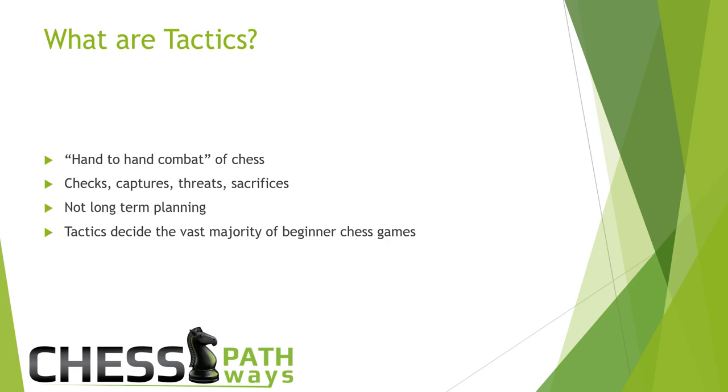Tactics don't really go away as you get higher up in the chess ranks, but they're especially decisive between beginners. As you learned in my endgame video, you can easily convert a material advantage into wins using basic checkmates. Very often in games between beginners, someone will mess up tactically, miscalculate, and allow their opponent to capture one of their pieces for free. Long-term planning is great, but it does you no good if you blunder your queen. That's why tactics are so important.